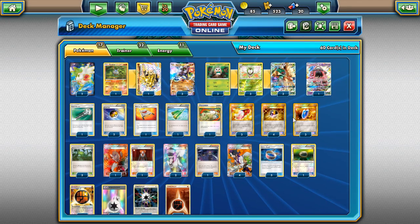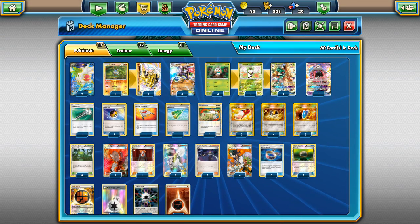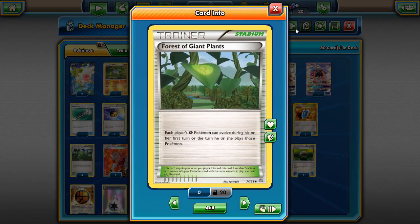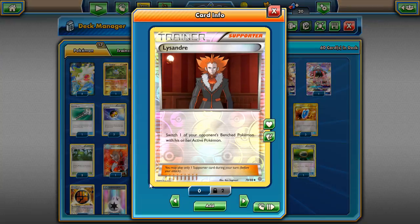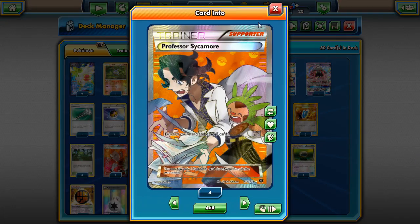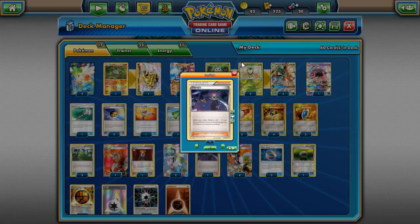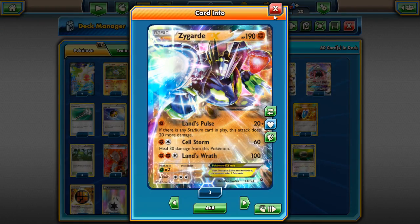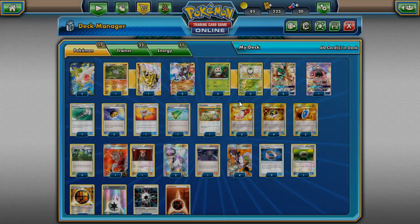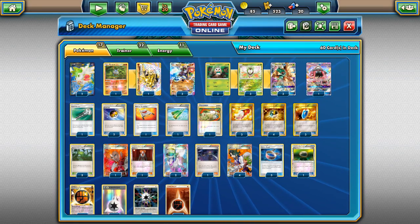Four Ultra Balls to search out our deck for Pokémon. Three Versus Seekers instead of four — it just seems a lot better. Three Forest of Giant Plants — I would go four but we don't have a full line with Decidueye and we don't play Vileplume, so three is fine. Two Lysandres to knock things out. Two Ns for draw support. Four Sycamores for draw support. We play one Olympia in the deck too — a lot of stuff in this deck has a big retreat cost, and Olympia can also go well with Cellstorm since it heals 60 damage if you pull off Cellstorm after Olympia.